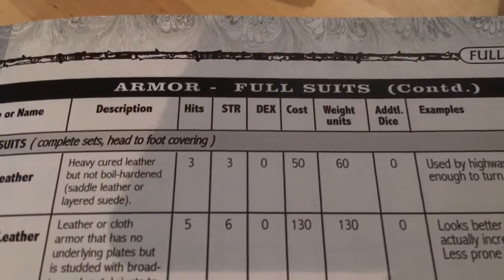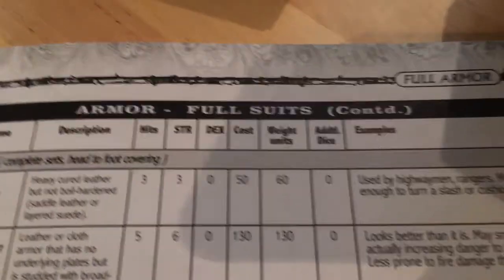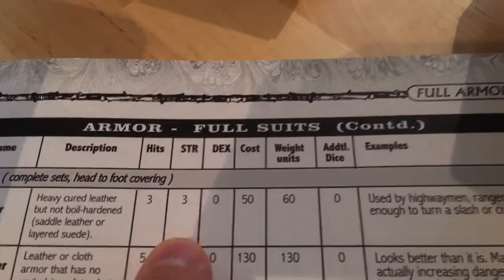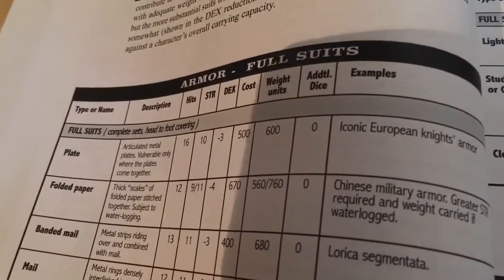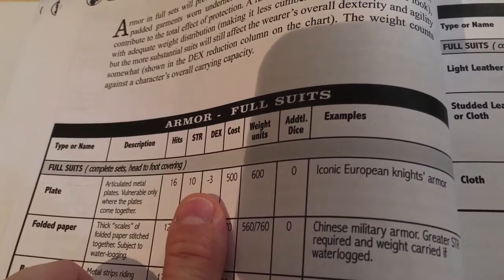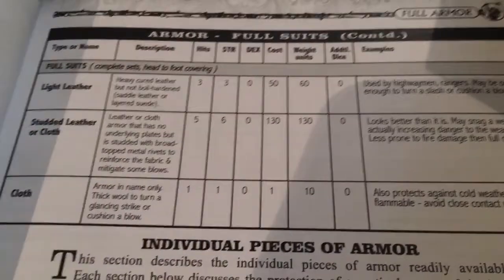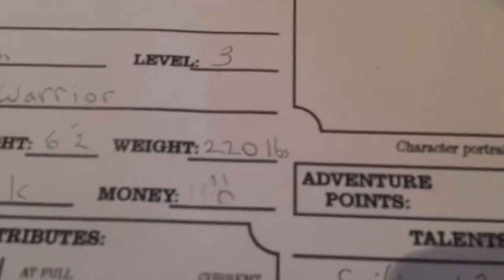For armor I got myself some light leather, which gives me an armor class of 3 and only requires 3 strength to use — no problem there. It also does no negatives to dexterity. Some larger armors like plate actually penalize your dexterity by 3, but I went with light leather. Between my broadsword and armor, I spent my 110 gold — I'm broke.